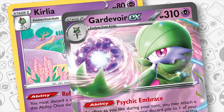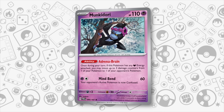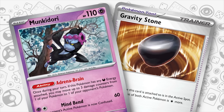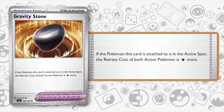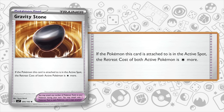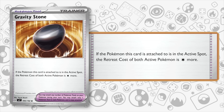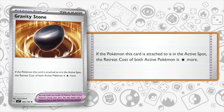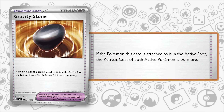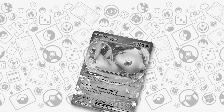Our next deck is Gardevoir EX. Just like Twilight Masquerade brought Munkidori for the deck and gave it a whole new dimension, Stellar Crown will give these decks the new Gravity Orb tool. It reads: if the Pokemon this card is attached to is in the active spot, each player's active Pokemon's retreat cost is 1 Colorless more. Increasing the retreat cost of a Pokemon is a big deal, as it will make opponents think twice about who they promote after you take a KO — possibly leading to mistakes if someone forgets and promotes a Pokemon with free retreat, like Mew EX, and suddenly realizes it needs an energy to retreat.